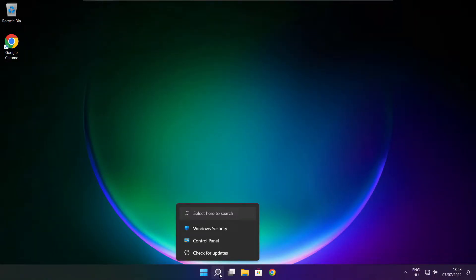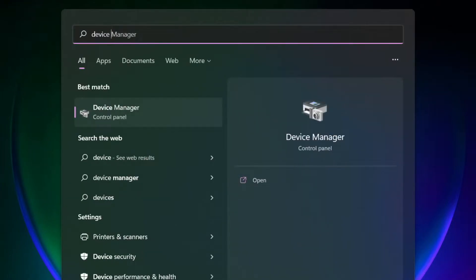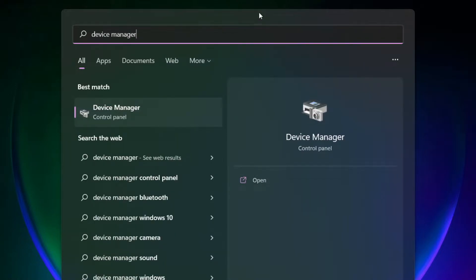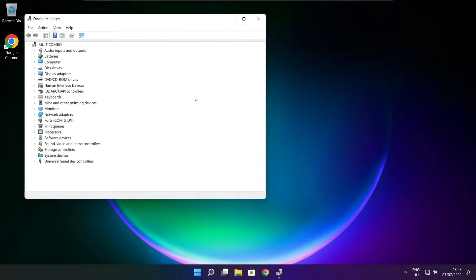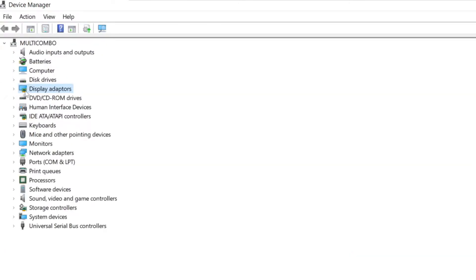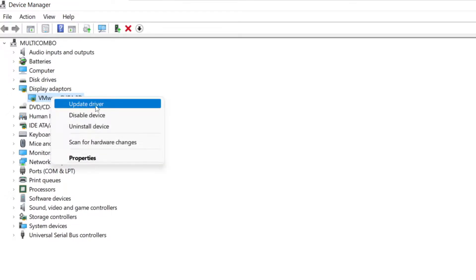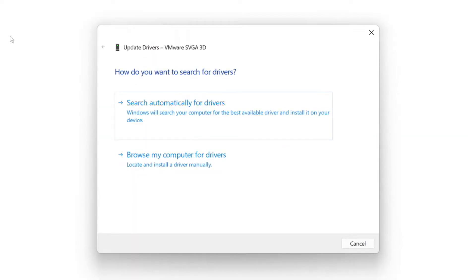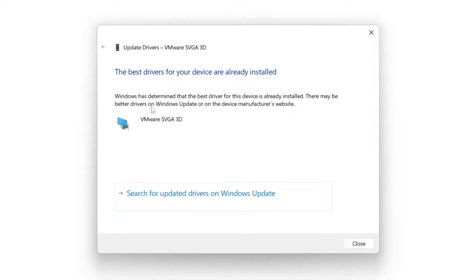Click the search bar and type Device Manager. Click Device Manager. Click Display Adapters and select your display adapter. Right-click and update driver. Search automatically for drivers. Wait for the installation to complete, then click Close.